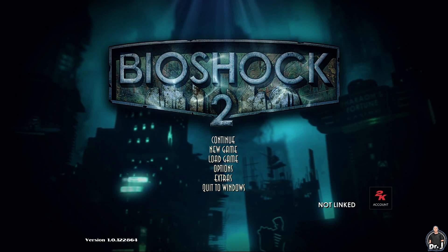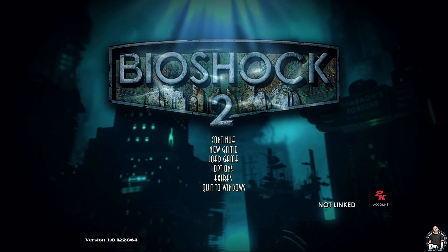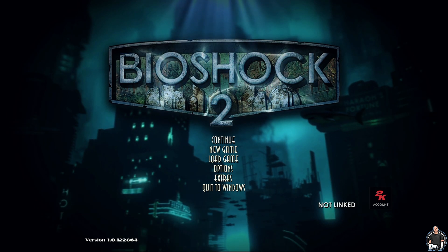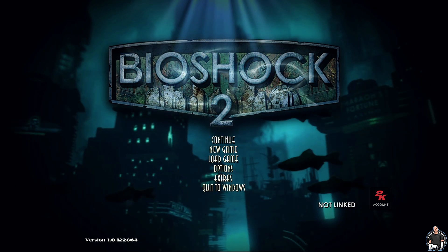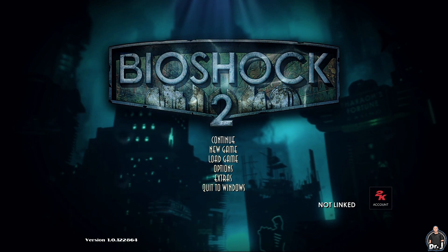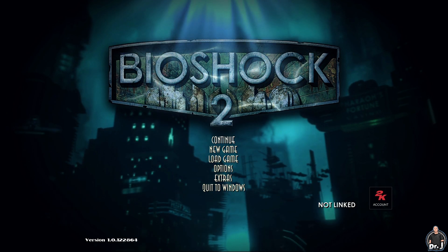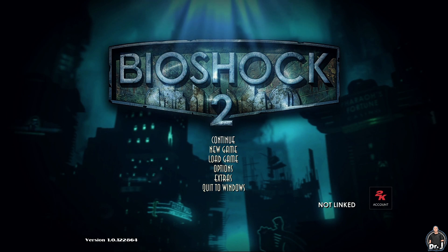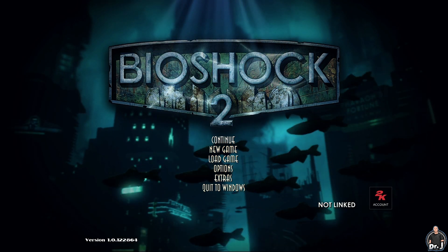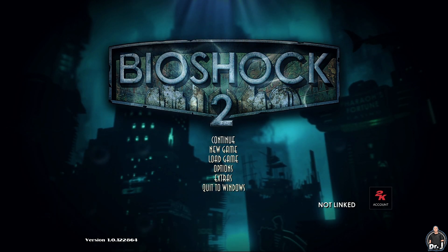Hey guys, Dr. J here. In the previous episode we had another unplanned stop. This time it was because of a lockdown of the Poppers Drop train station. Sinclair told us it was enacted by Grace Holloway on the orders of Sophia Lamb. He told us we'd have to persuade her somehow to leave the lockdown. She's currently residing in Sinclair's former hotel, the Sinclair Deluxe. We tried going there immediately but were stopped by a new type of splicer, a Brute Splicer.